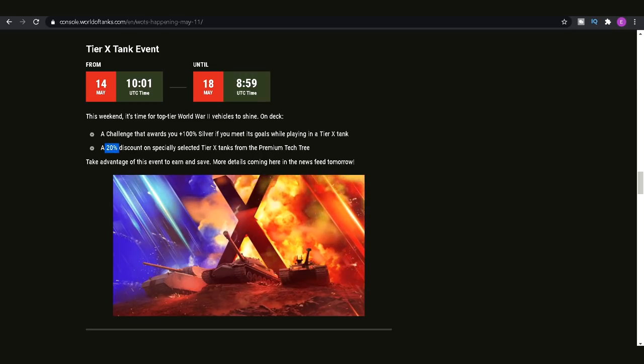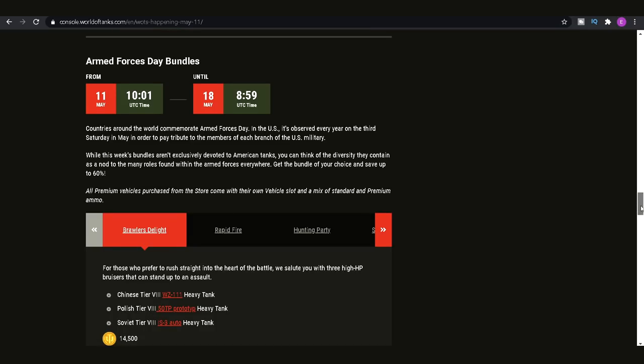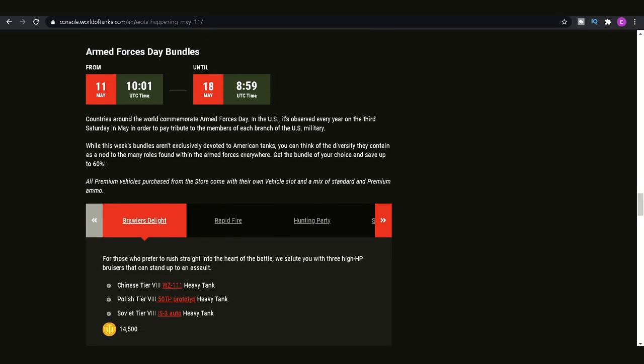As part of this event you also get a 20% discount on specially selected tier 10 tanks from the premium tech tree. Go into the premium tech tree in-game and you'll see which tanks have the 20% discount. It does cost 3XP — not silver — so if you've got like 400,000 3XP then purchasing a tier 10 premium might be what you want to do. Otherwise you can purchase some for gold but it's super expensive, and I'd never really recommend purchasing tier 10 tanks for gold — the prices are just ridiculous.